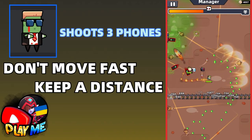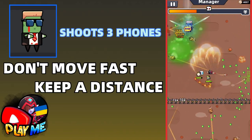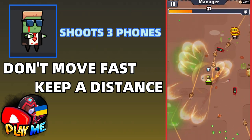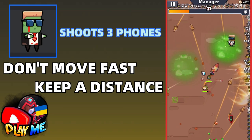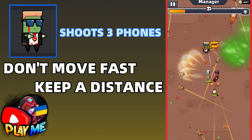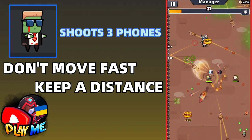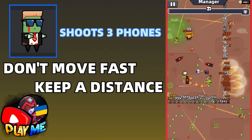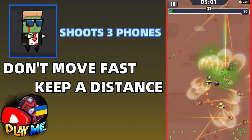The next boss is the Manager — escape from all the phones he throws. Don't move fast, and watch when he throws them. He makes big pauses and only throws three phones at a time. As a result, during these pauses you will have enough time to do really good damage. Use these pauses to kill him fast.